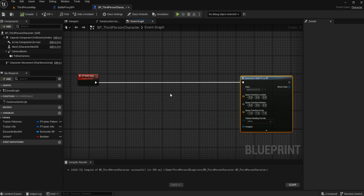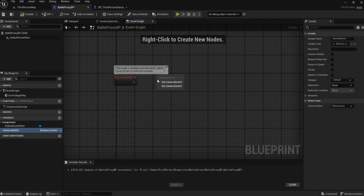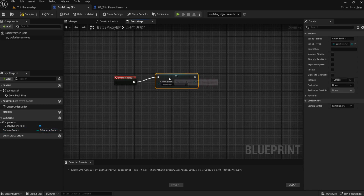It doesn't matter where it spawns by the way, because no one will be able to see it — it's not a physical thing you can see, and we spawn and destroy it every time. We will need an 'is locally controlled' on this as well. Just to test that this is working, we're going to do a camera switch and set the camera to the overview camera.